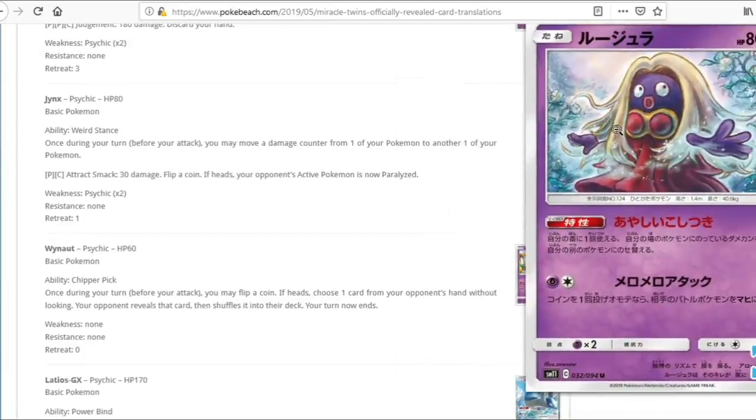We have Jynx. It has an ability — once during your turn, move a damage counter from one of your Pokemon to another. Kind of okay. Damage movers haven't seen much play, but Jynx is a Pokemon and can be searched out via Mysterious Treasure or Pokemon Communication. This could be relevant for turning crucial two-hit knockouts into three-hit knockouts by moving a single damage counter, especially since we're losing Choice Band and Kukui, so there will be fewer damage modifiers. Could be relevant in mirror matches in the post-rotation format. Not groundbreaking though.